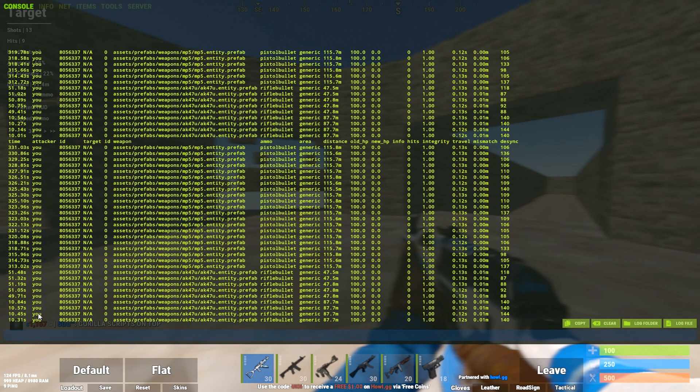If it says 'you' that means you did the damage; if it says 'player' that means they did the damage. The second place, where it says 'NA' everywhere, should say 'player' or 'you' depending on who took the damage. Over here is their old HP - how much health they had before you shot them. Then right here is new HP - how much they have after you hit them. It will also tell you at the top if they died, and here it tells you the distance.